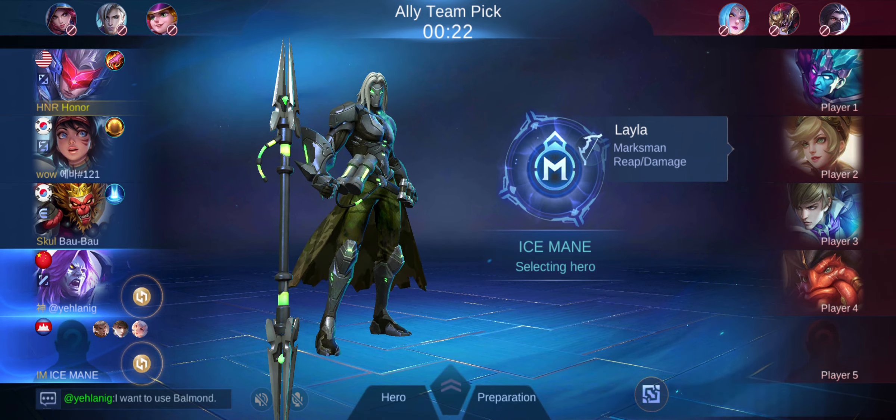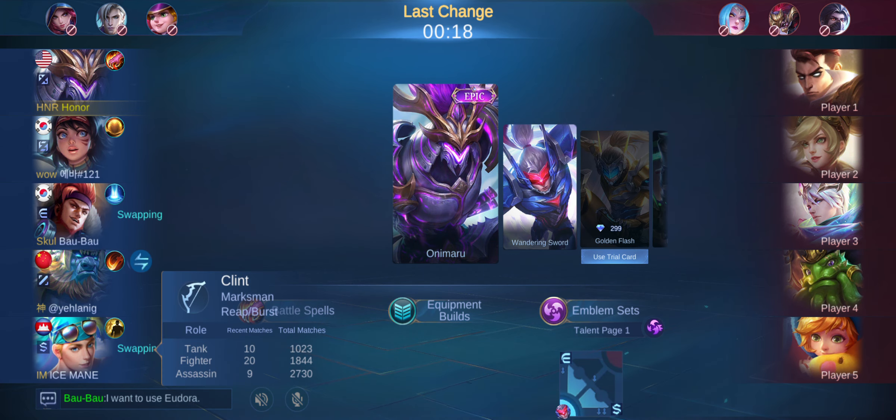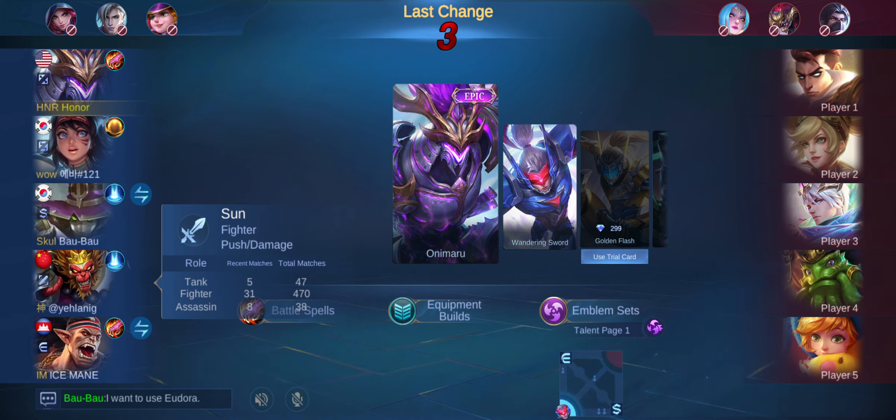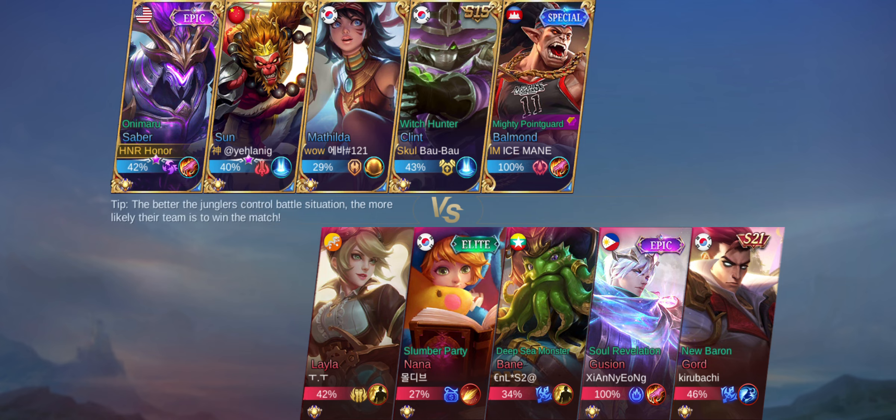Our team also has Clint as marksman. One issue is we don't have a tank, but Bauman is quite a tanky fighter and Sun's illusions can provide some cover. The opponents also lack a full tank, so it'll be quick, hard-hitting battles — a lot of 4v4 and 5v5 action around mid game. I'm very much anticipating this game.